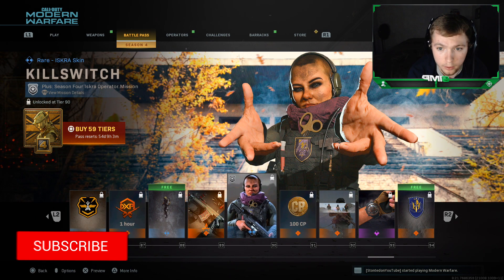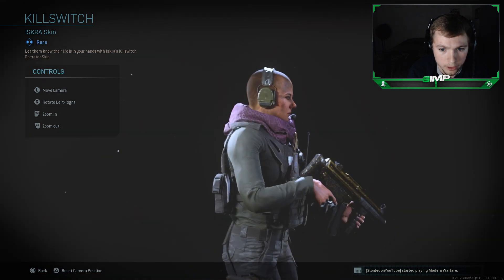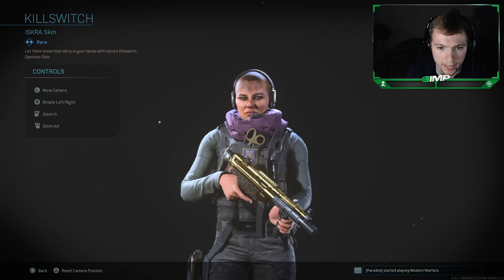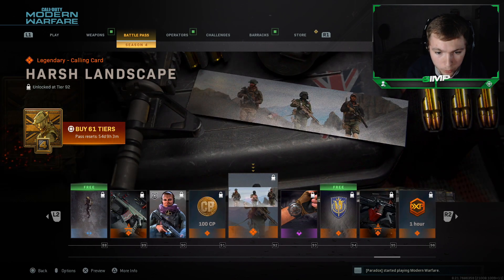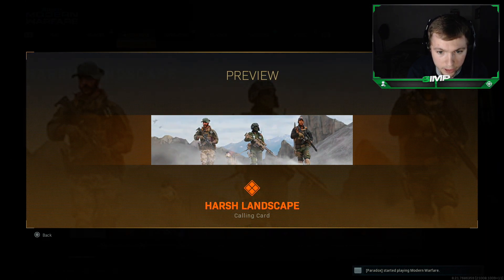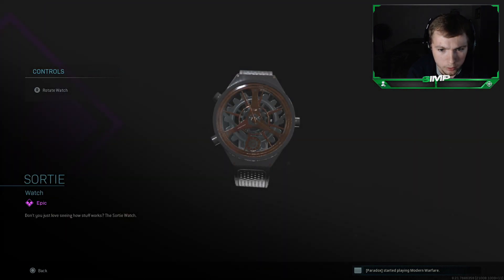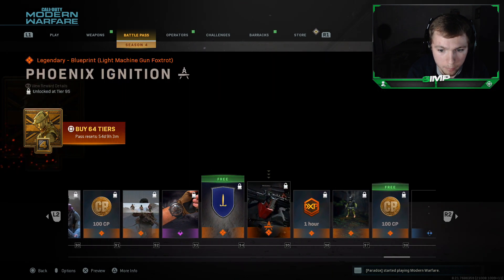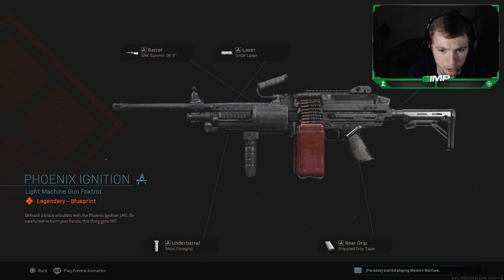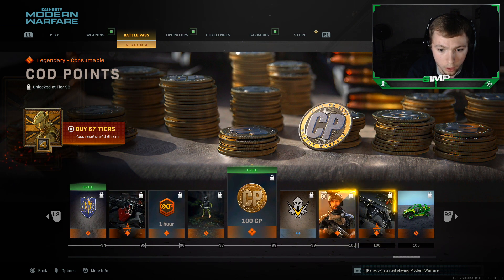We get another female operator skin called Iskra — looks pretty clean. I like the girl skins because they're a little bit skinnier; I don't think it really affects the hitbox, but I like using them to make me a little bit smaller when people are looking at me. 100 COD points, Harsh Landscape calling card — looks clean. The Swordy watch looks pretty smooth. Emblazon emblem, Phoenix Ignition light machine gun blueprint, another double XP token, Rancorous charm, and 100 COD points.